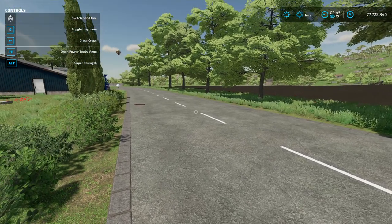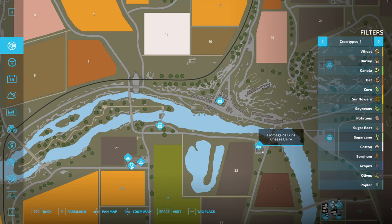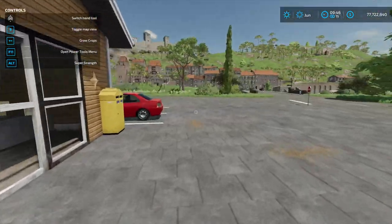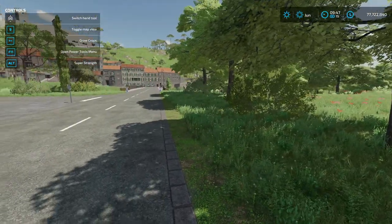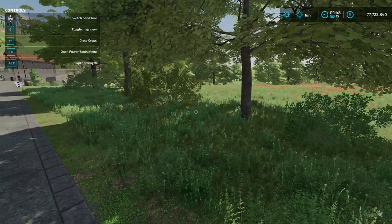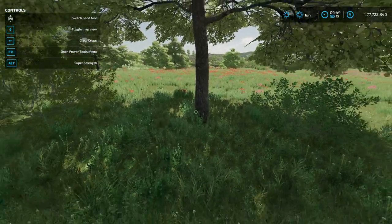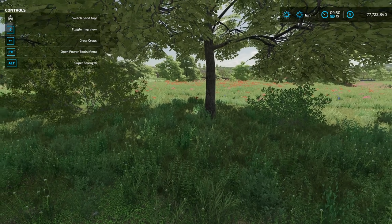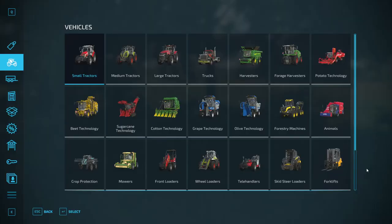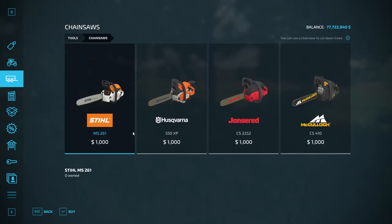I'm going to go to a part of the map where I don't own any trees but I want to get rid of them — maybe they're interfering with my AI worker, they're just in the way, or I accidentally planted some trees I need to remove. First you need to buy a chainsaw, which can be purchased in the store under chainsaws. Any one of them will do.